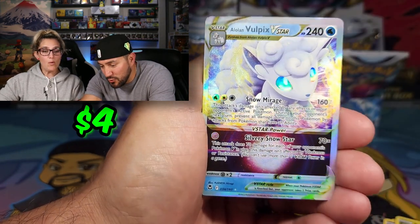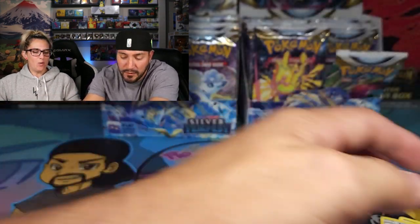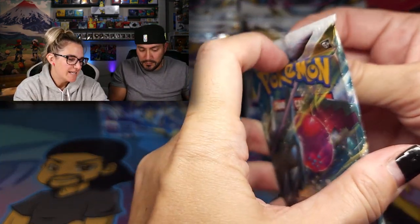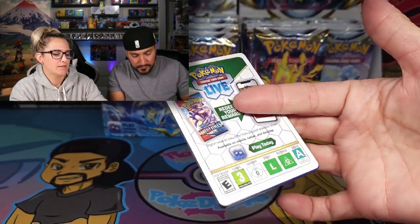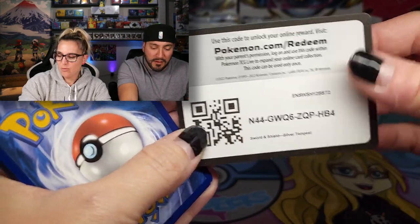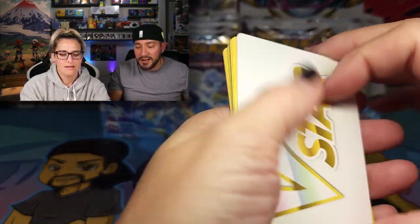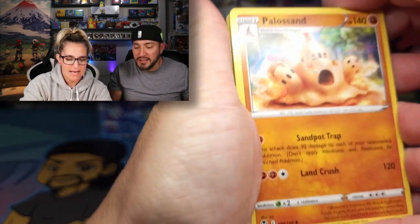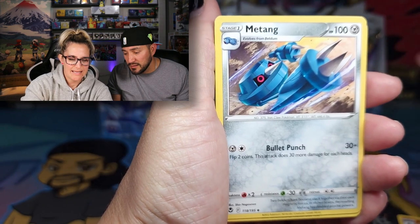Metang and Alolan Vulpix V-Star — very cool. Such a pretty little Pokemon. And the Alolan Ninetales is gorgeous. They really did things right with the Alolan Vulpix. First boxes of a set are so nice because everything's new and it's exciting, even the V that you eventually pull 40 of.